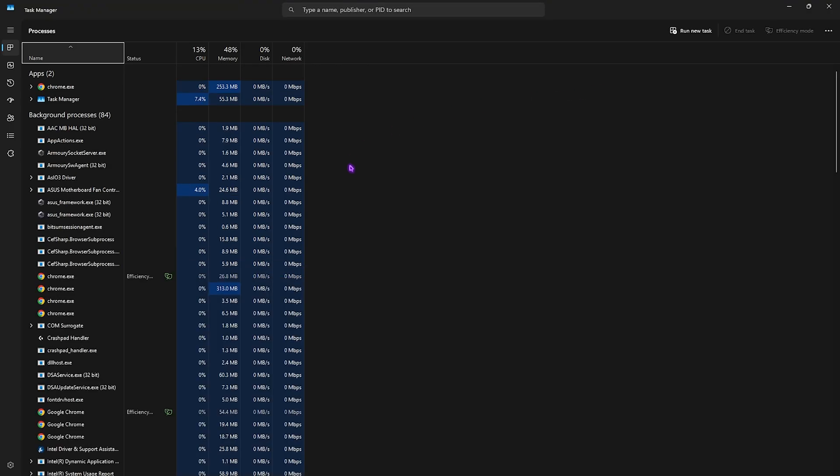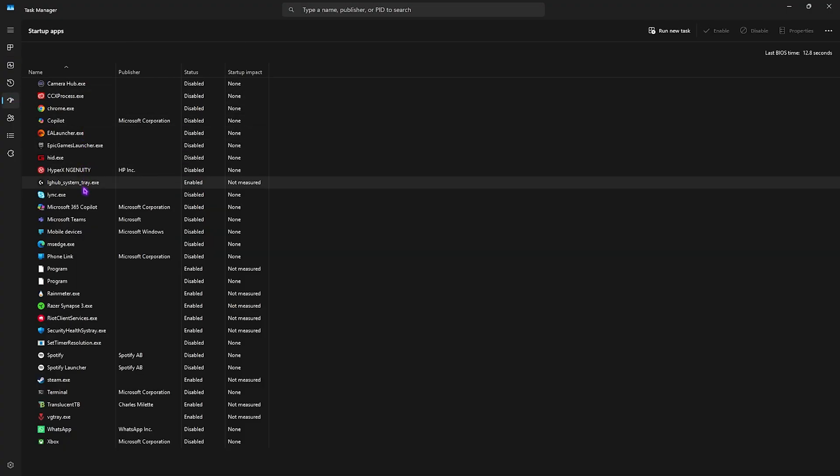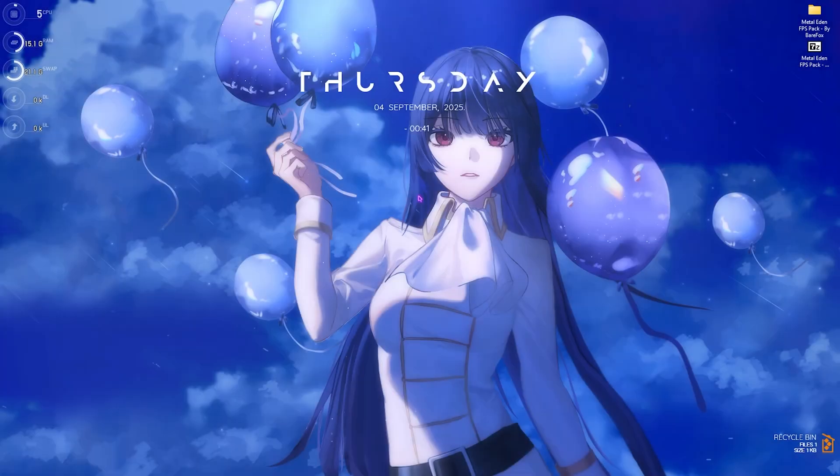The next step is disabling unwanted startup applications. Search for Task Manager and press Enter, then head to the Startup Apps tab. Disable all applications you don't need right after boot — this ensures fewer processes run in the background, reduces your boot time, and speeds up your computer. No unnecessary services will consume system resources. To disable an application, select it, right-click and click Disable. Then close Task Manager.